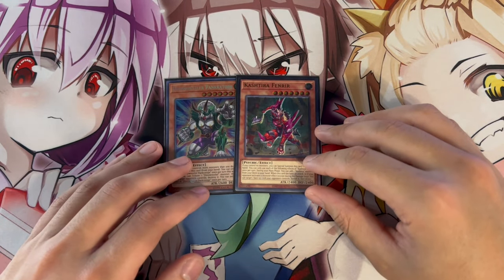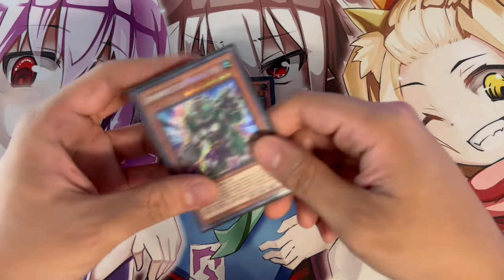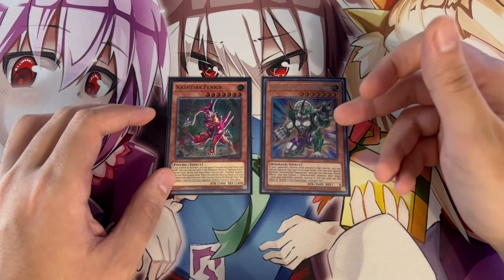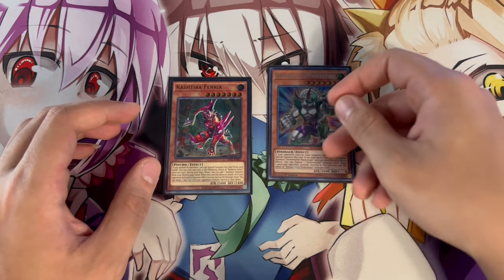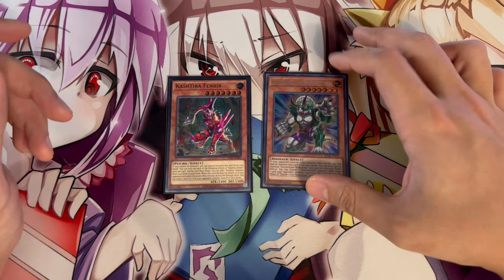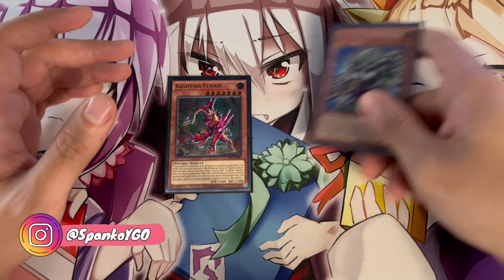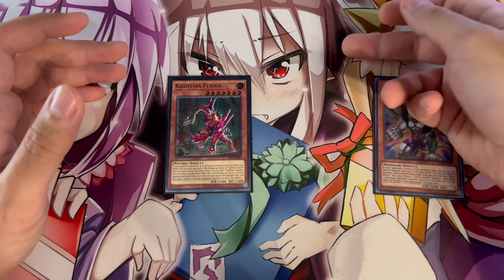Both Pankratops and Fenrir are really powerful in the side deck. Fenrir is actually better in the main deck, but Pankratops is great in the side because it came back to two, making it more likely you'll see it when you side it in. It has multi-purpose utility — it's good against front row and back row matchups because it can destroy any card your opponent controls. You can special summon it, use its effect, tribute it, pop a card, and even use it to dodge effects during the battle phase since it's 2600 ATK.